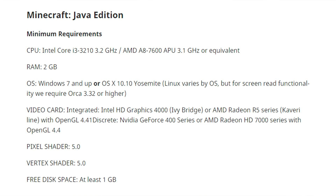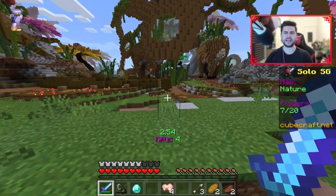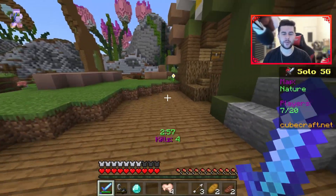For your video card, the minimum is an integrated Intel HD Graphics 4000 Ivy Bridge or AMD Radeon R5 series with OpenGL 4.4. For discrete graphics, you need at minimum an NVIDIA GeForce 400 series or AMD Radeon HD 7000 series with OpenGL 4.4, pixel shader 5.0, vertex shader 5.0, and at least 1 gigabyte of free disk space.